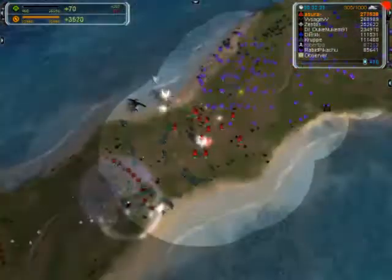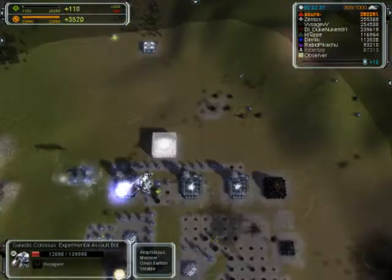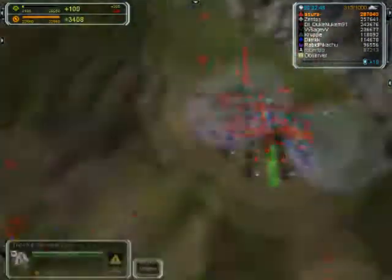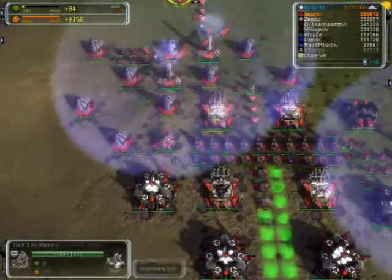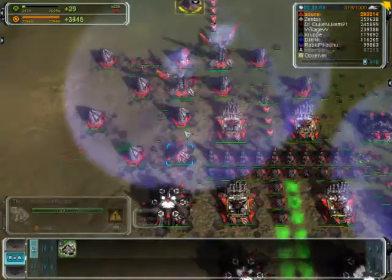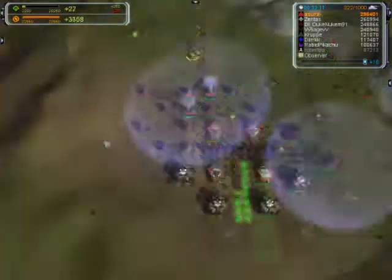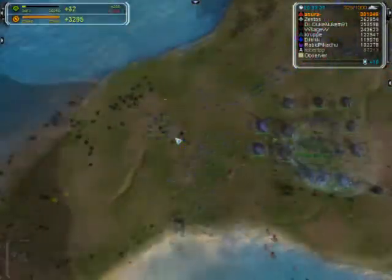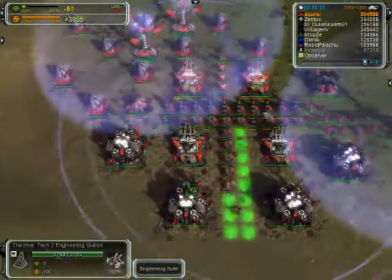Both experimentals are going down, basically stalling things in the middle. We're destroying their economy — wiped out the White's power plant. Now I'm just finishing up the engineer stations and then I'm going to assist on that nuke.